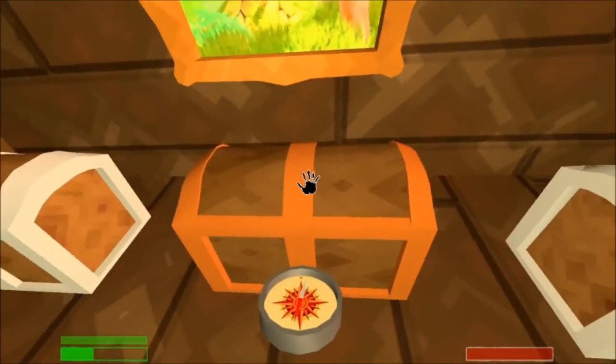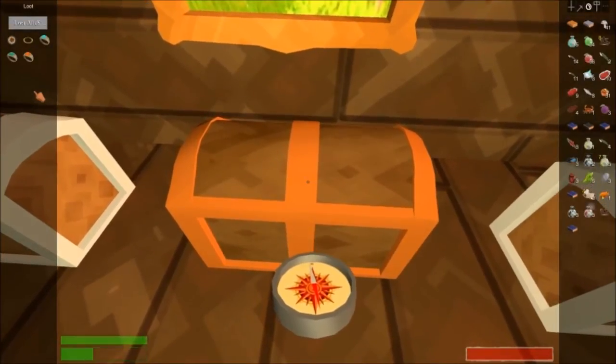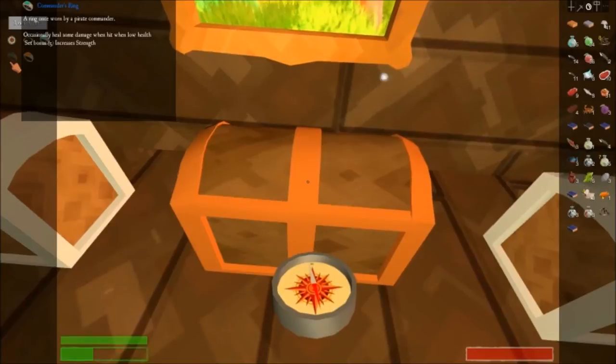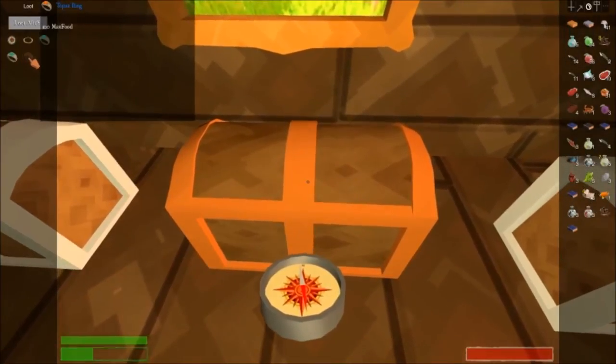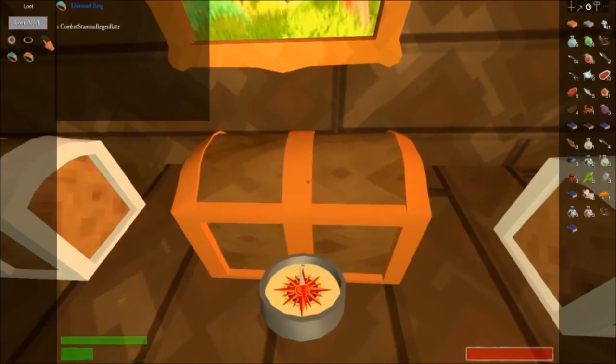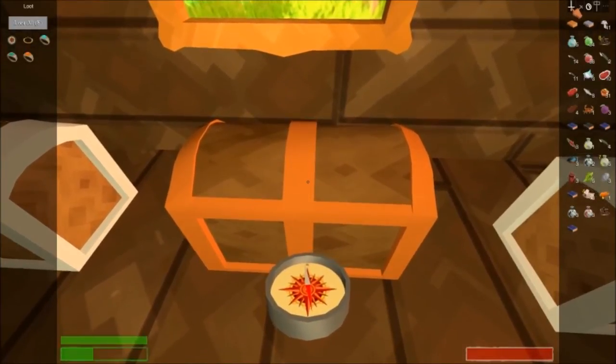In our next chest is all the rings I've come across so far. We've got Commander's Ring — a ring once worn by a pirate commander — Topaz Ring with 100 max food, and Diamond Ring with combat stamina regen rate.